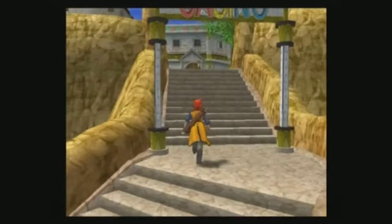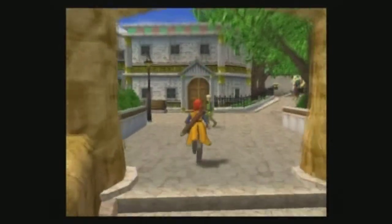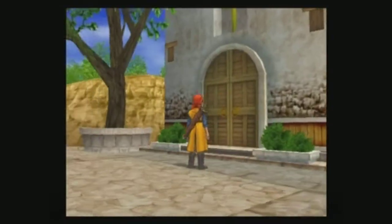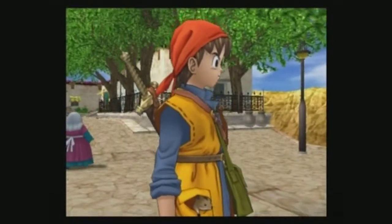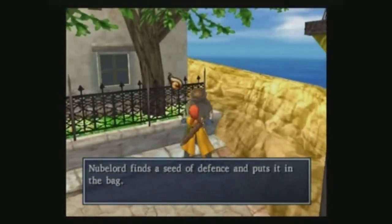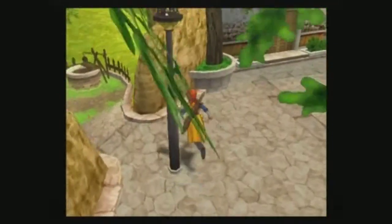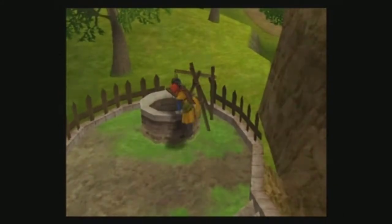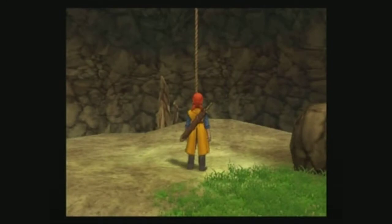Now you guys know the drill - new town, we're going to loot everything. Let's see here. Looks like that's the church. See the defense - awesome. There's a well. Let's jump in the well, let's explore the well first.